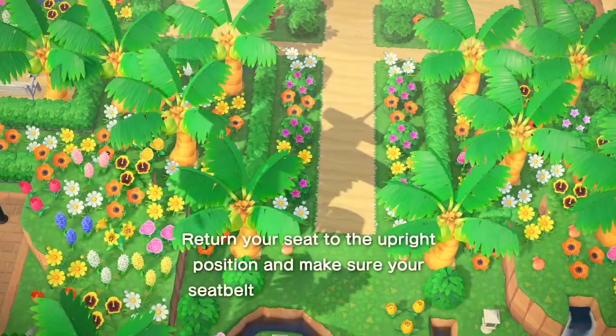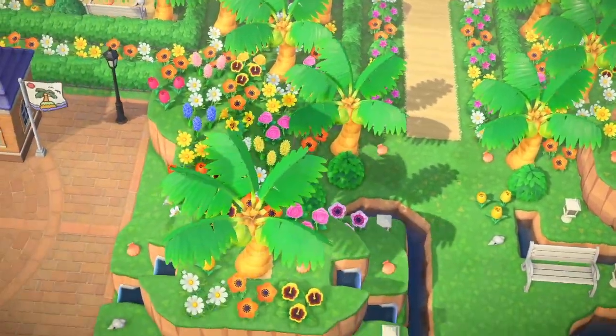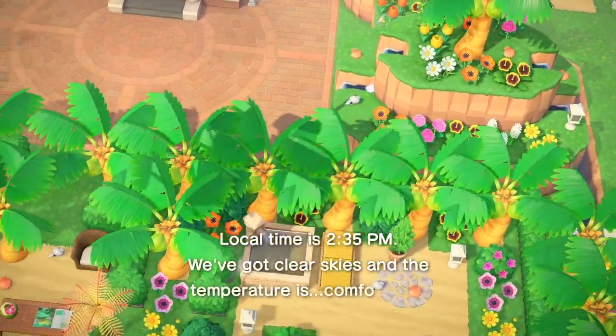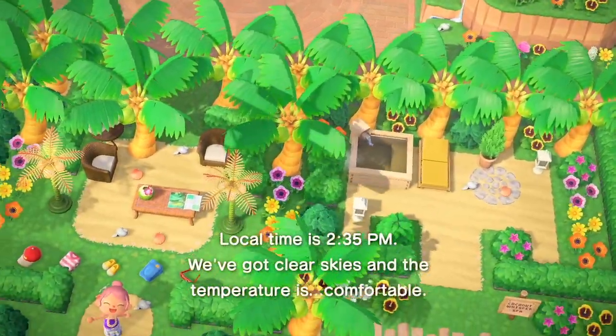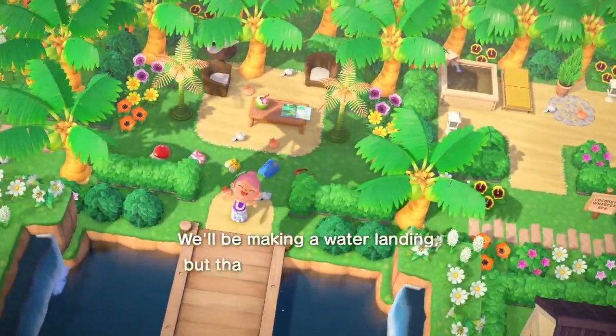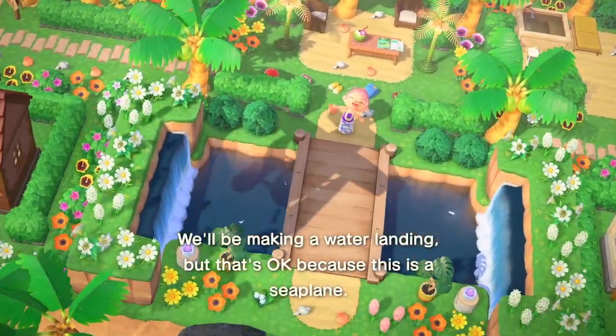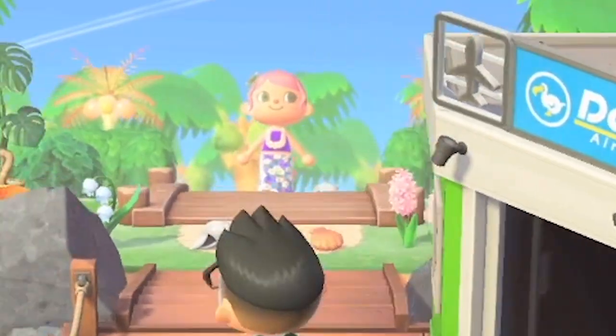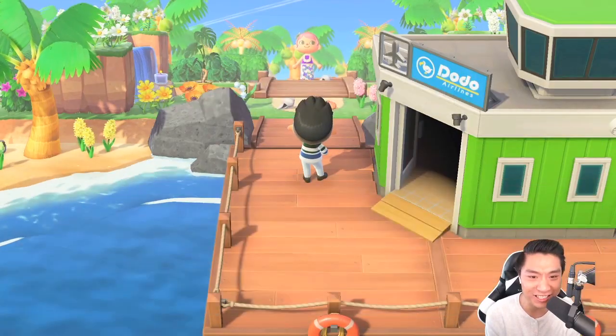This island was once untouched by human hands. When a traveling beach lover came across it, she decided to build a tropical resort within the island while keeping it lush and overgrown with beautiful palm trees. She calls it Samana Bay. Welcome to Samana Bay — she's already here just waiting for us.